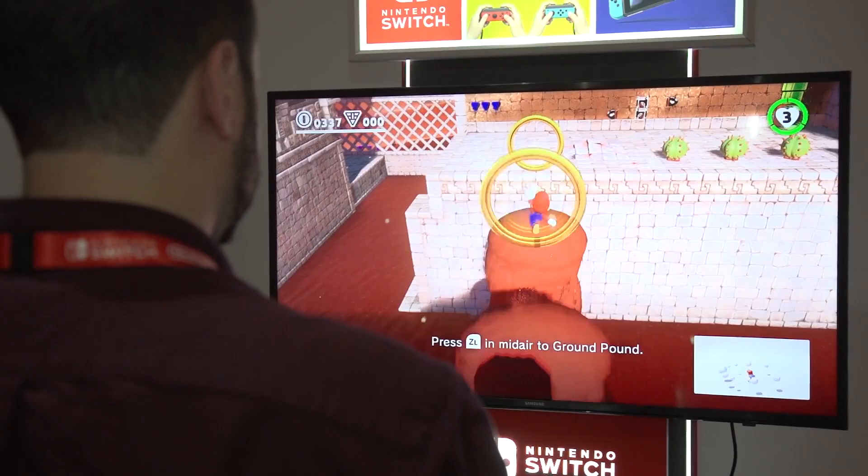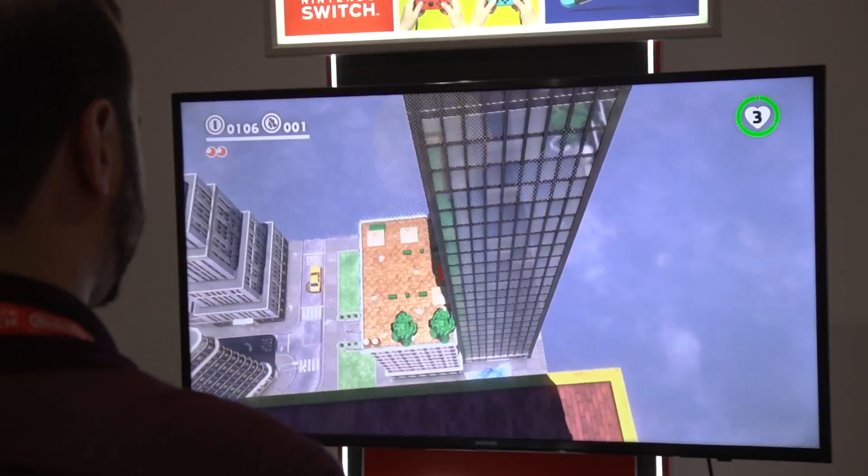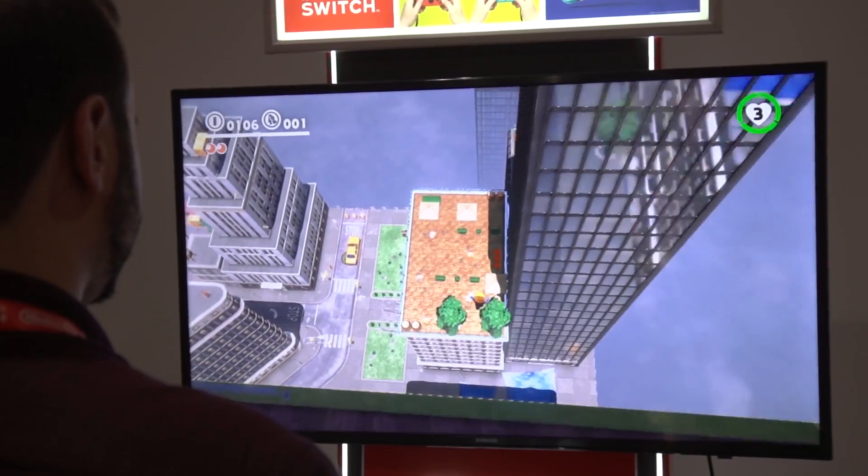Lastly, I have to talk about the way the game looks — it's absolutely beautiful, one of the prettiest Switch games I've seen yet. The Sand Kingdom and New Donk City both look great: really bright, really colorful. It just has that Nintendo sheen that a lot of the recent Switch games, like The Legend of Zelda: Breath of the Wild and Mario Kart 8 Deluxe, have had.